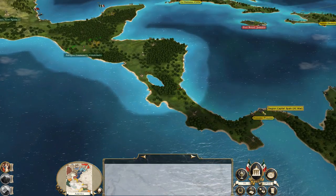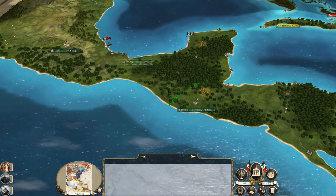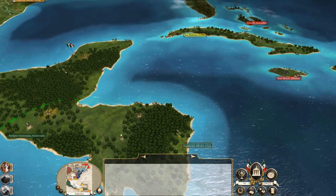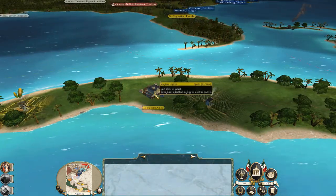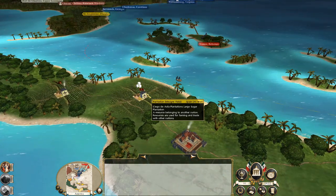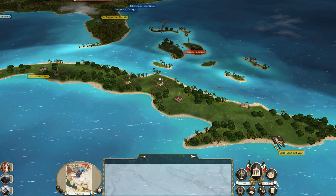Spain's declared war on me. The only territory they've got next to me is Panama. Once my port's opened up and I've got more money, I want to send a small force down to take Panama, then ultimately send them up to take Cuba. Cuba is very valuable because it has Averagio Tobacco Plantation, Averagio Tobacco Plantation, Medio Sugar Plantation — three plantations, a town and two ports. It's pretty big.